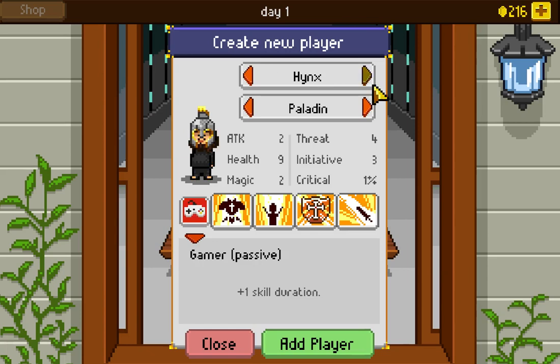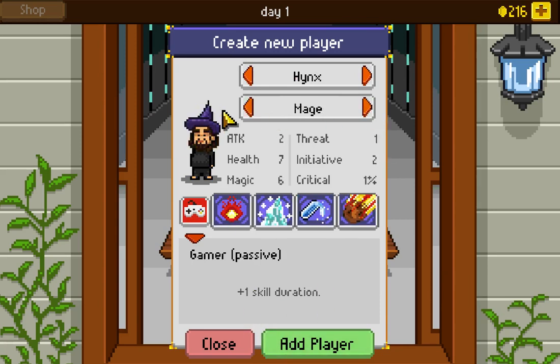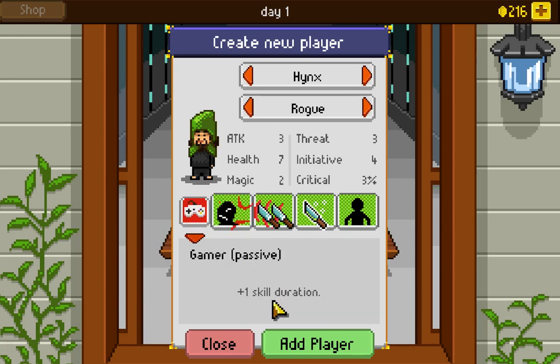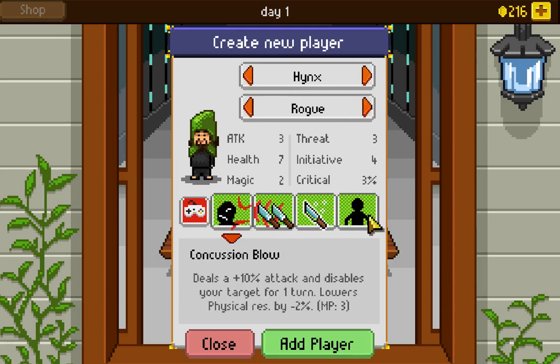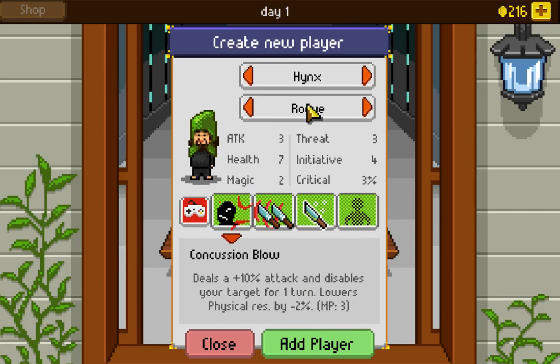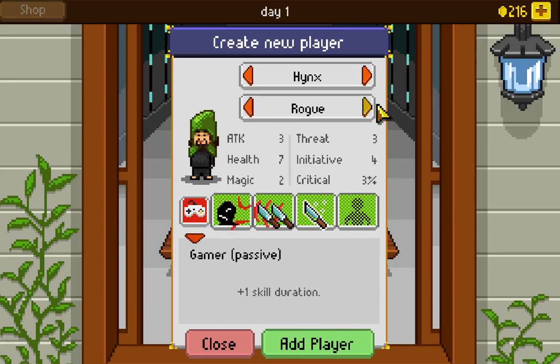The gamer gets plus one skill duration, which is actually pretty good. For example, if we give him the rogue, the rogue's concussion blow disables a target for one turn — presumably his duration would be two turns instead, which is 100% more effect. If that's true, I should make this guy a rogue. I'm not 100% sure it works that way, but if so, that will be very potent.